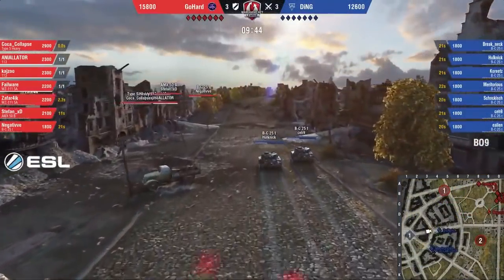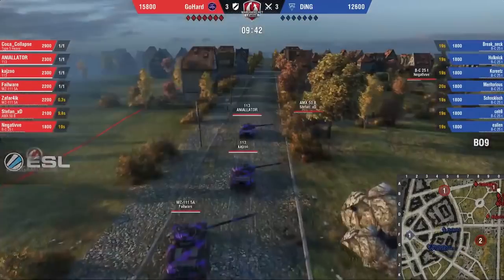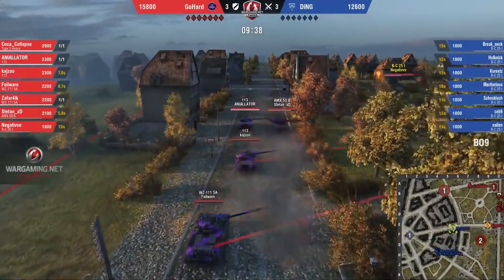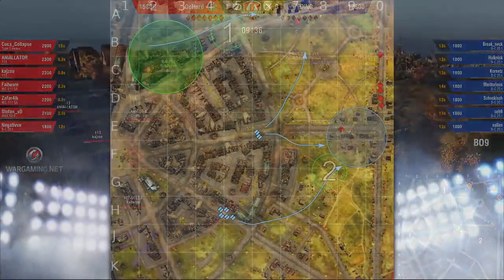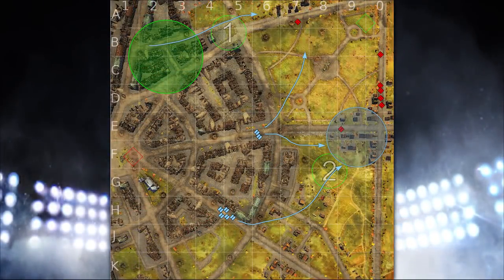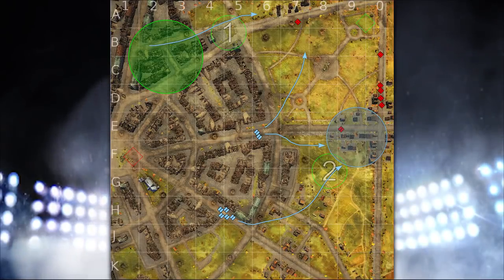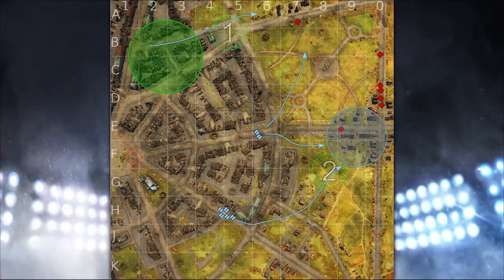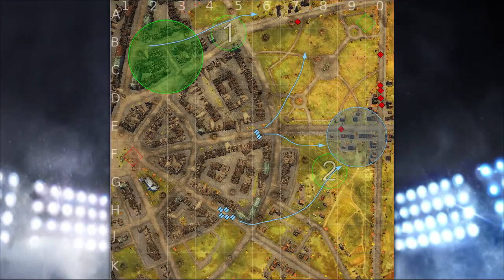The second battle we are going to look at is between Ding and Gohard on Gruenberg. You can see Ding has picked 7 Bat-Châtillons and did this for a specific reason, so let's go into detail. Gohard only knows about the 2 bats in the middle, so Ding could rush north at the same time. Instead, they will join up with the other 2 bats and crossfire anything in the little city on the eastern side.